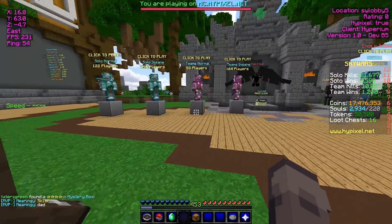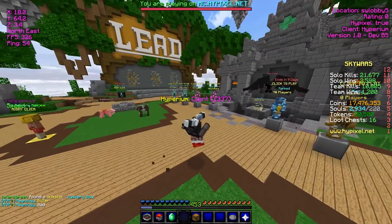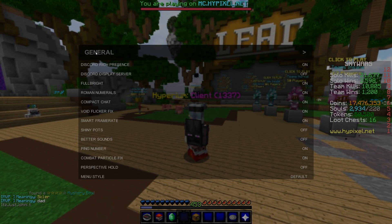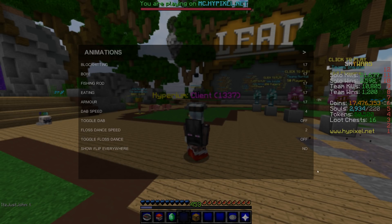So instead of showing flip to everyone, it'll only show flipped players and inverted players in the lobbies and housing. I want to turn that on, though, because that's a pretty cool feature.